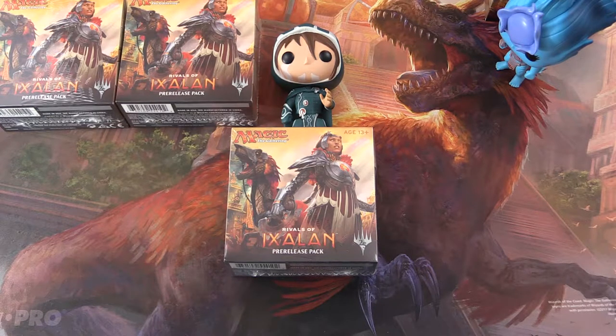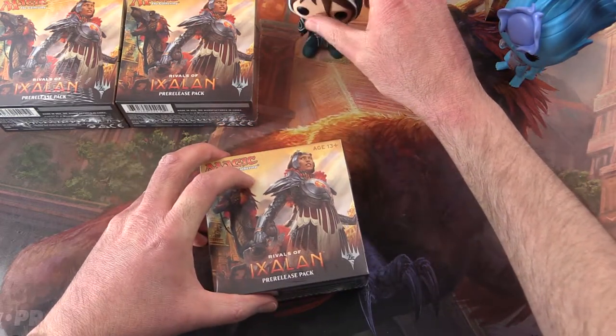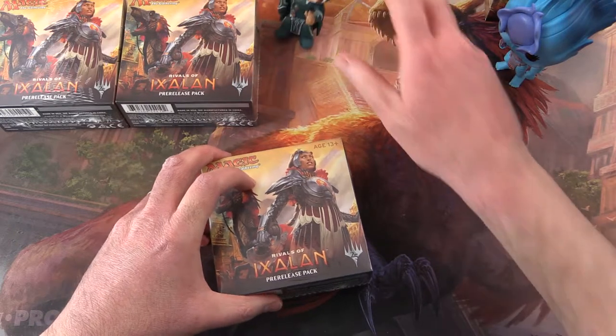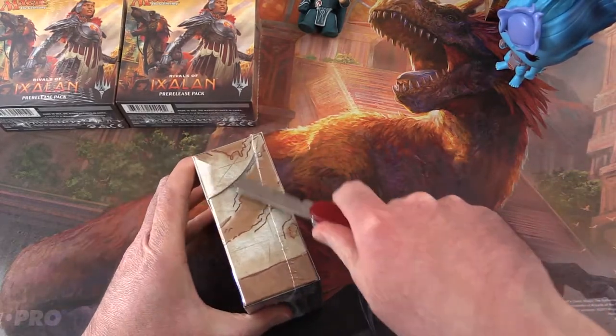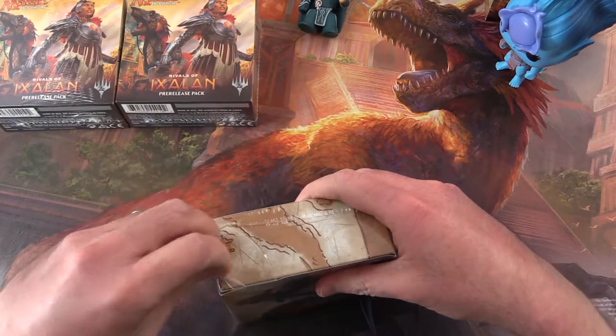Today on MTG Unpacked we're cracking open another pre-release pack from Rivals of Ixalan, and we have our friend Jace here and Kiora over there, the Merfolk representative. Jace just can't stand for it, so let's get cracking here and see what we pull today.